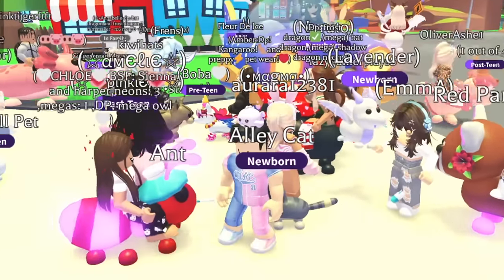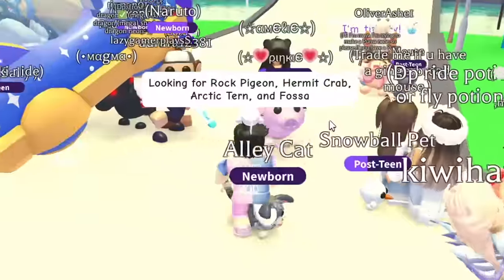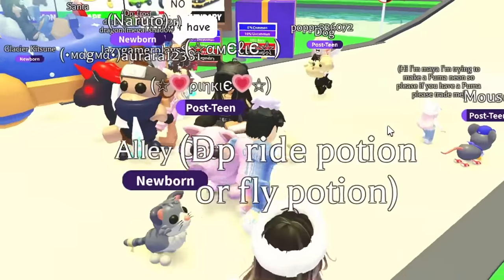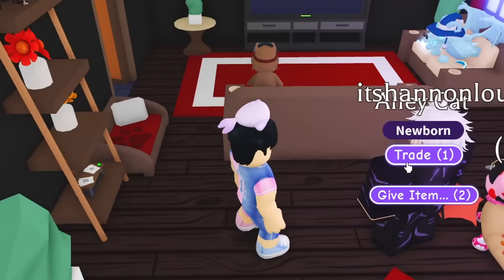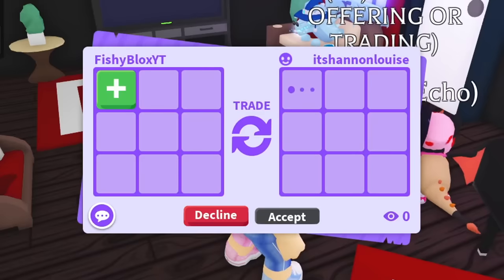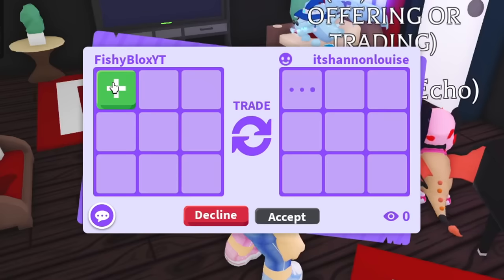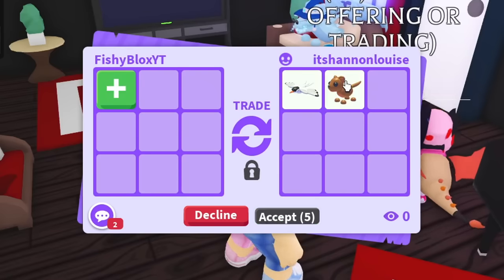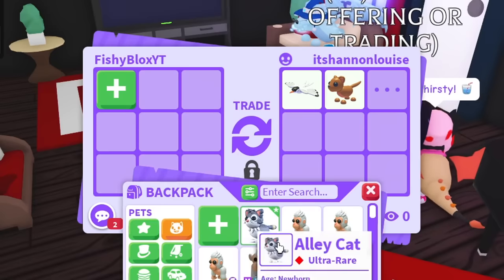I joined a random server looking for the remaining pets since these are very common. I also went on Discord and asked if anyone was trading — some people replied and said they had what I needed. Someone ended up having all the uncommon pets I was missing: rock pigeon, hermit crab, arctic tern, and fossa.